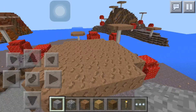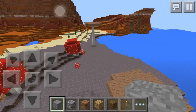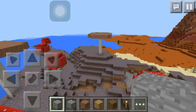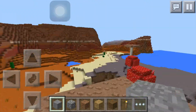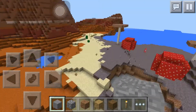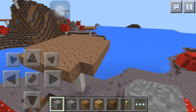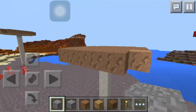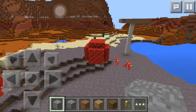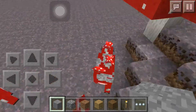Basically, three rare biomes in this seed, all in close proximity — especially the mesa and mooshroom, which are right next to each other. All three are rare, but the mesa and mooshroom are probably rarer than the jungle. This is such a great seed if you like building on any of these biomes or just enjoy rare biomes in general.